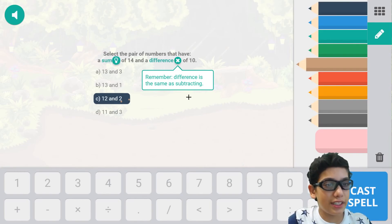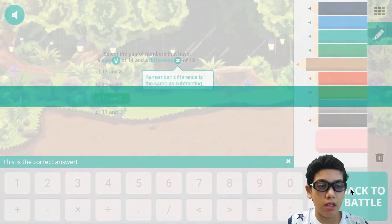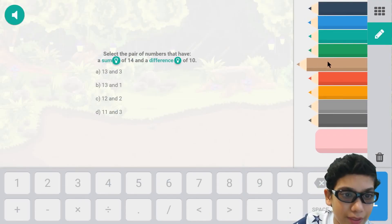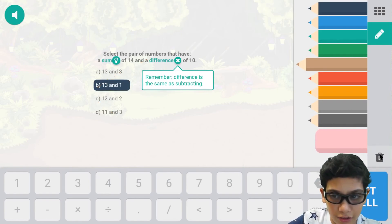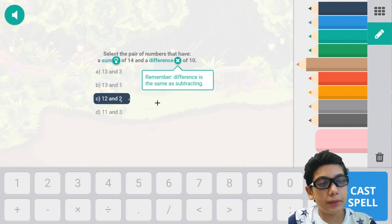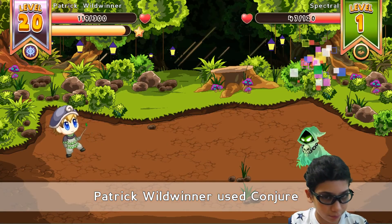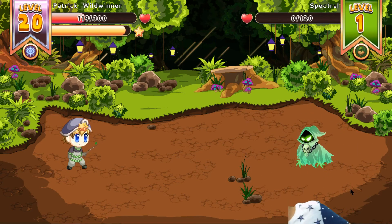The difference between two and twelve is ten, and the sum of them together is fourteen — so we're correct! Let's test the spell. How much damage will we do? Fifty! Oh my gosh, that is a lot. And that pet looks so cool, it's a spectrum — it's creepy!